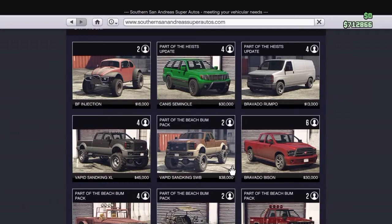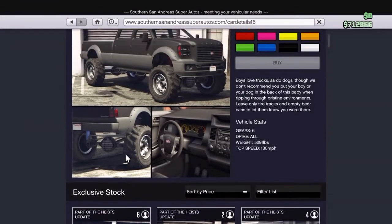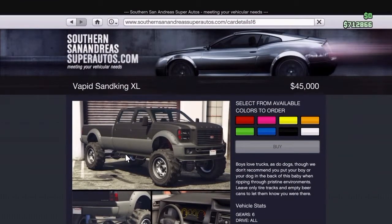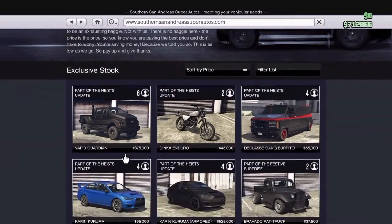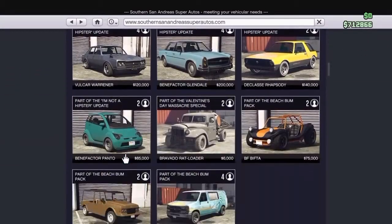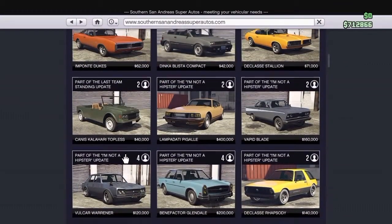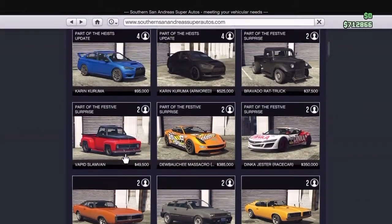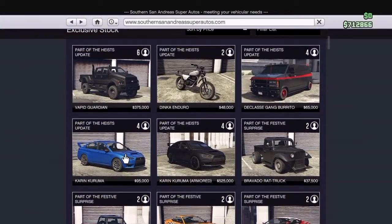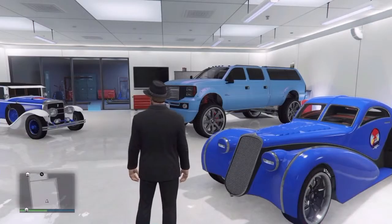There are two Vapid Sand Kings — one goes for $45,000 and the other for $38,000. You can buy them online, and that's why it did not make my rare car list. In my view, if you can buy it, it's not rare. If you can buy one to get it to spawn, it's not rare at all.